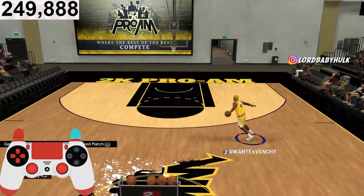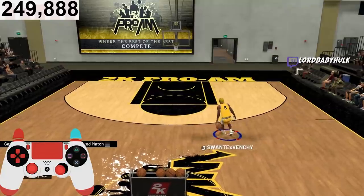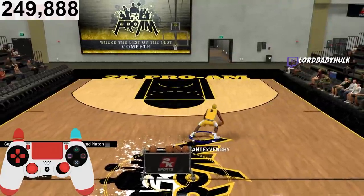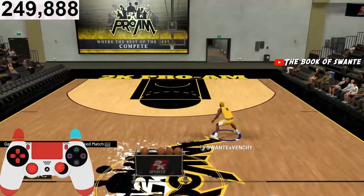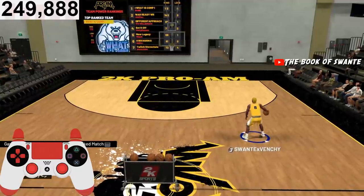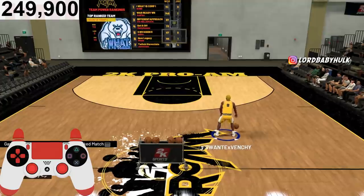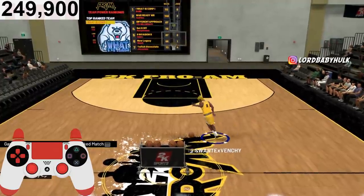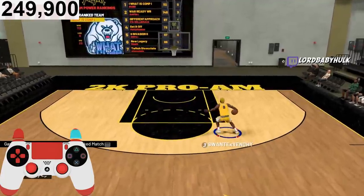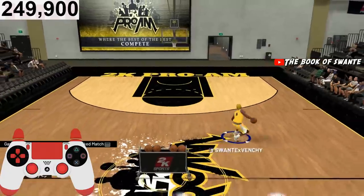This is different from my other perimeter lock. If you want to go watch that vid — I think my other perimeter lock is better — but I'm gonna show y'all this comp version because it has more defense, faster and better defensive stats. This lock isn't going to be able to speed boost. My other lock can speed boost and has playmaking badges, but this one has no playmaking badges.